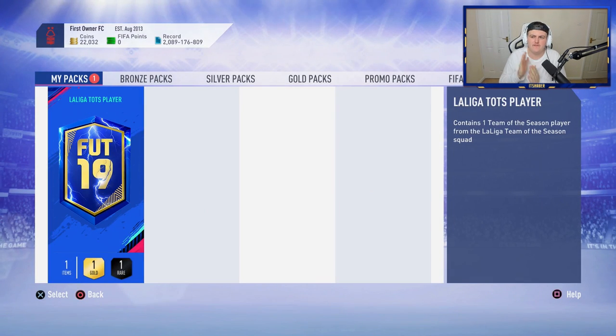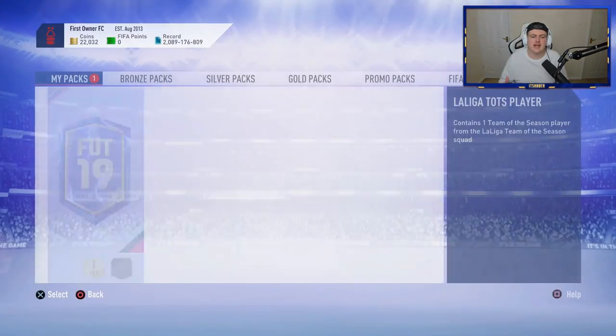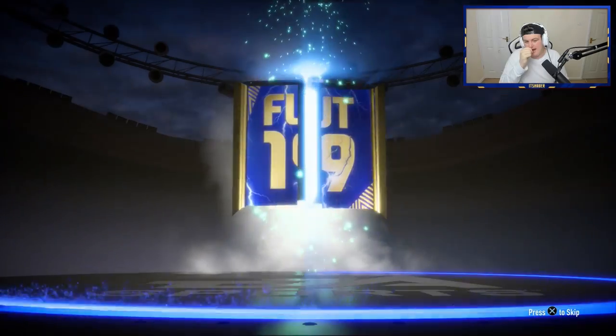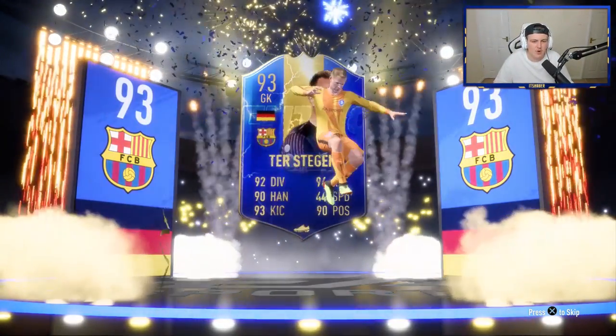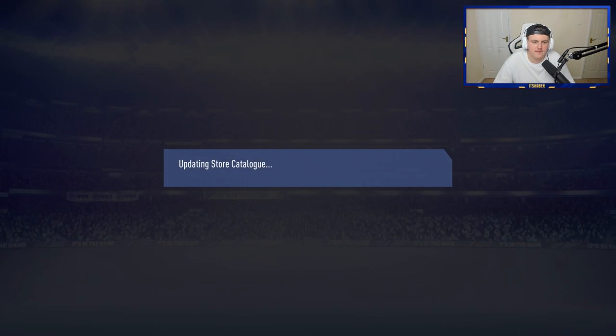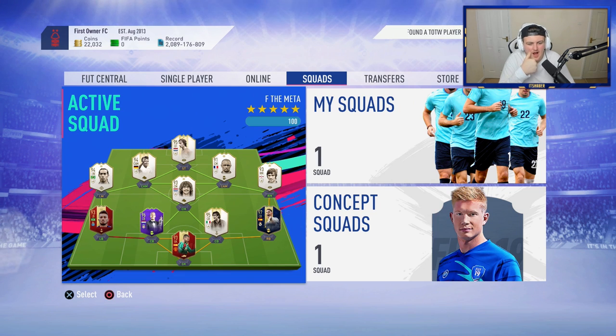Hopefully we don't get him another defender, because we've had defenders in every single one for Sam so far and his club is overloaded with them. He's got a first-owner club. A Messi would be perfect for him. Pack is opening - it's German, a goalkeeper - Ter Stegen. That's not bad at all. 93-rated is decent. He's got Van Dijk, so it's a little annoying fitting him in, but it's a 93-rated player for an SBC if he chooses to do another. Not the worst, not the best.